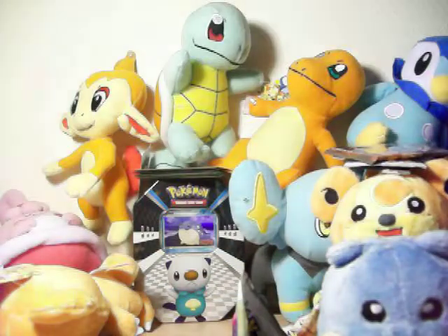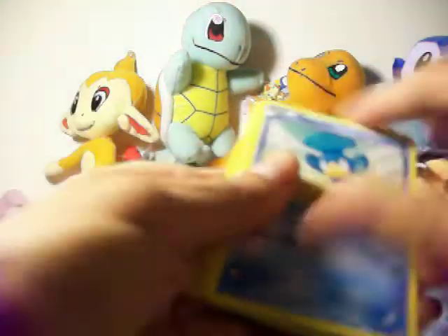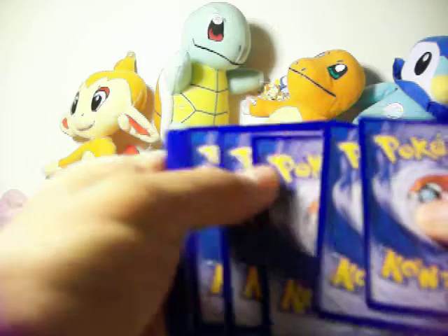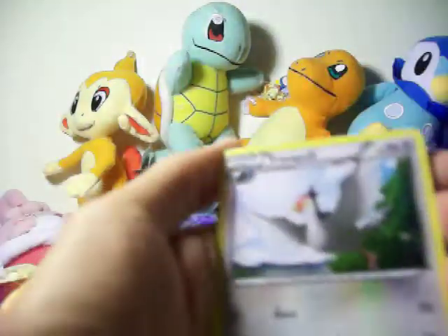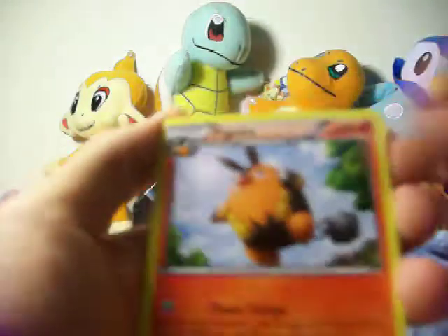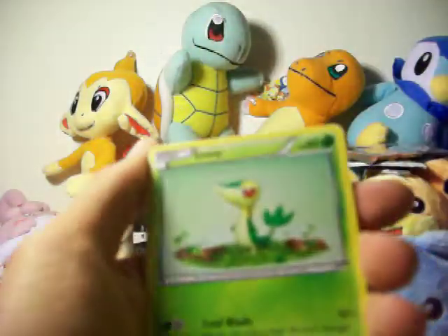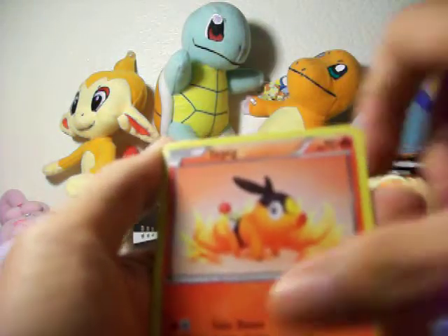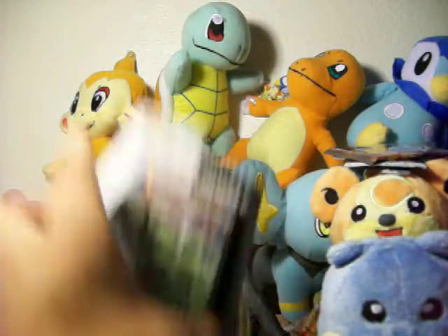I want to see an Ultra. Cards: Tranquil, Pignite, Panpour, Snivy, Blitzle, Tepig, Leaf Energy. Swoobat is my Reverse and my Rare is a Throh. Two more packs left — I need a Rare.